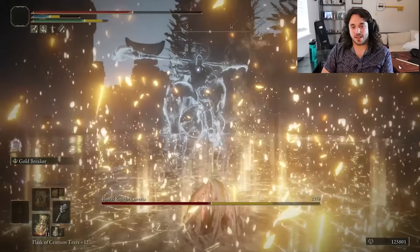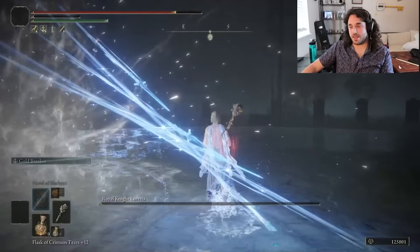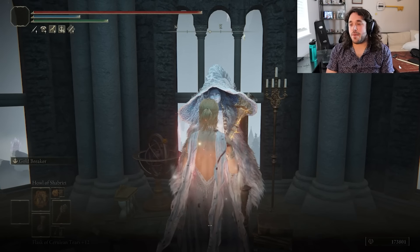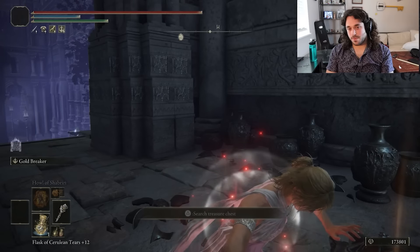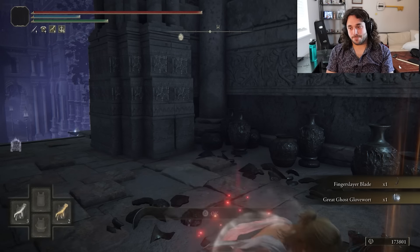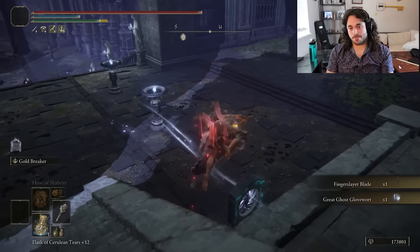Loretta takes one, two, three, four hits. She's not even weak to holy? I guess she just has less health than the moose. Hi Ranni — thanks for the video idea, talk more soon, okay bye bestie. Now we can actually open the chest. The game literally stops you from opening the chest if you don't talk to Ranni — like, did she patch you through on the ring camera or something?